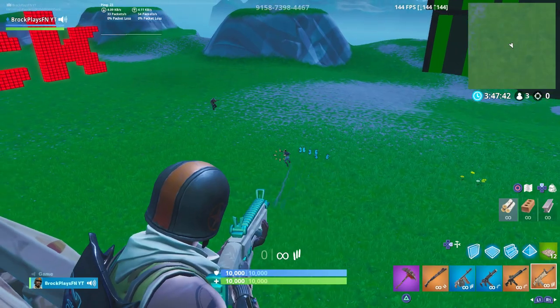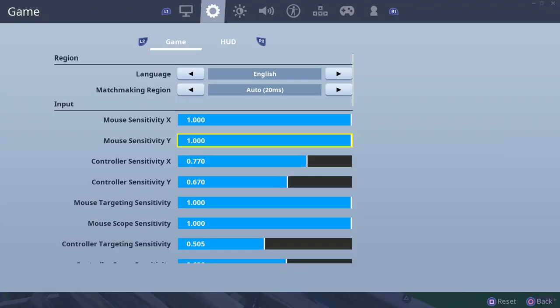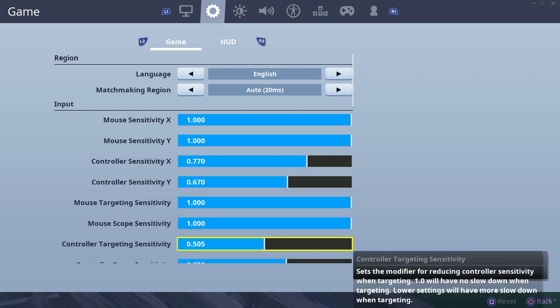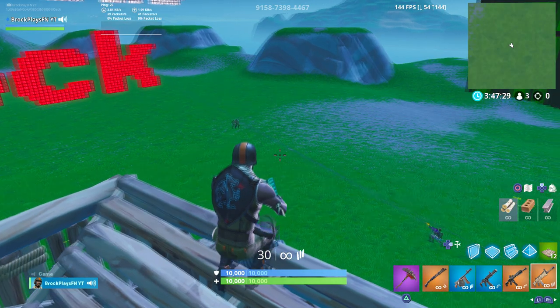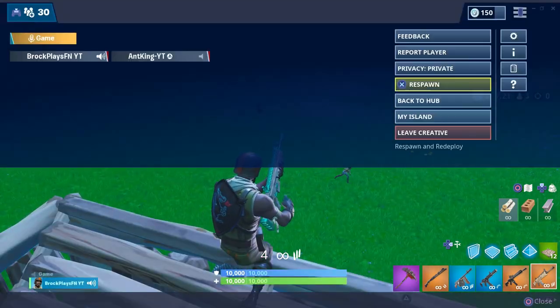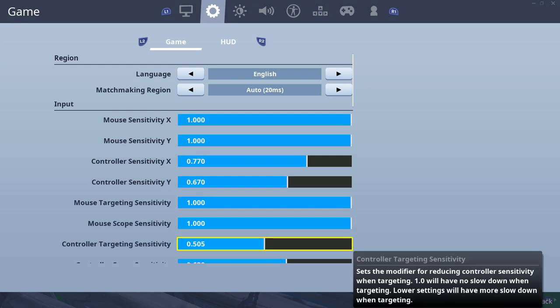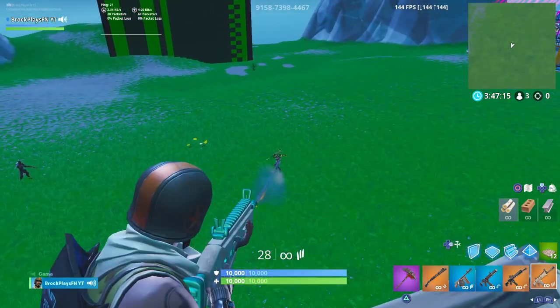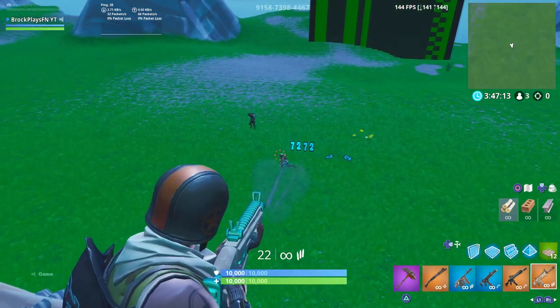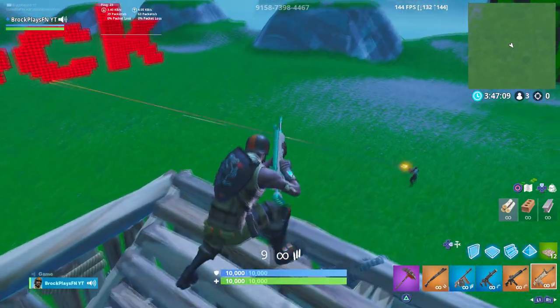So now compare this to what my sensitivity was before. Check out the difference between 0.505 and 0.500. So this is 0.500 — I'm hitting a lot of body shots but no headshots. And then you go up to 0.505 — I know it seems crazy but check out the difference. Look at the headshots. It's insane what these tiny little changes can do.